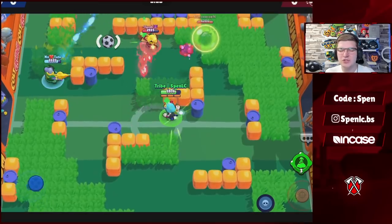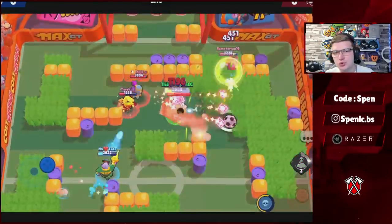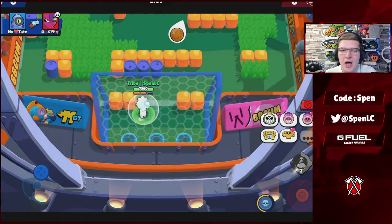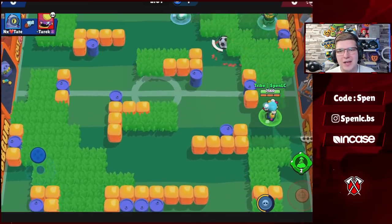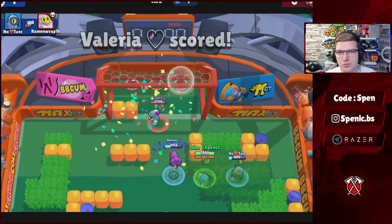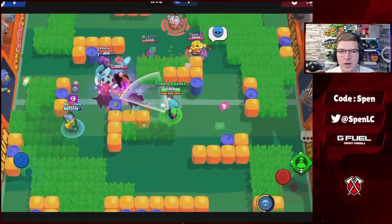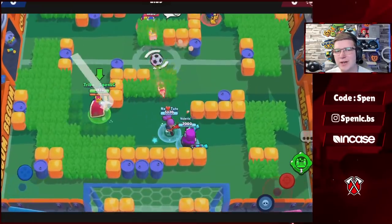Next up is Rosa. The best build for her never really changes. Plant Life is the best star power — it lets you heal up an extra 200 HP per second, which doesn't seem like a lot but pairs really well since Rosa is mainly used on bushy maps. In terms of gadgets, 95% of the time you want to be using the new Unfriendly Bushes gadget — it slows enemies, making it so easy for Rosa to catch up to them. It pairs really well with brawlers like Max and with her super. There are some cases where the other gadget is useful to create and connect bushes on maps like Hard Rock Mine.